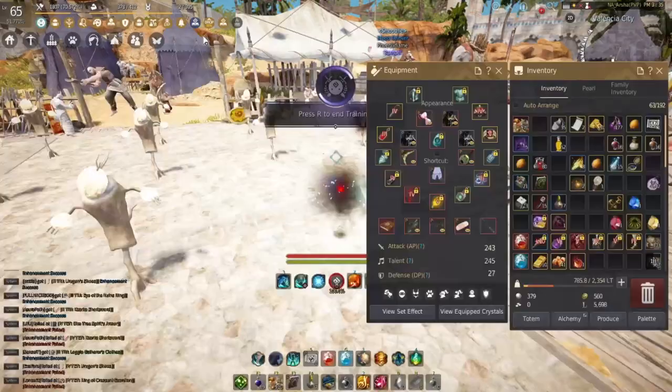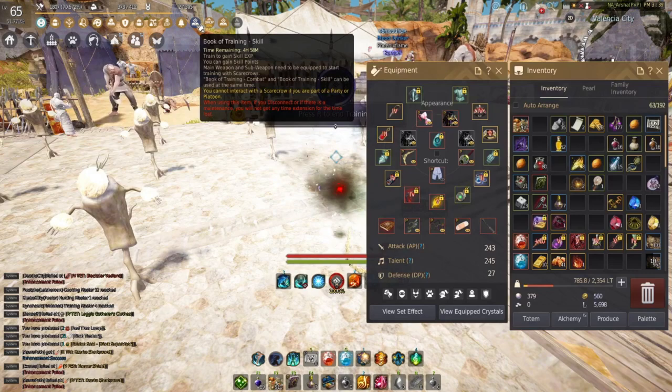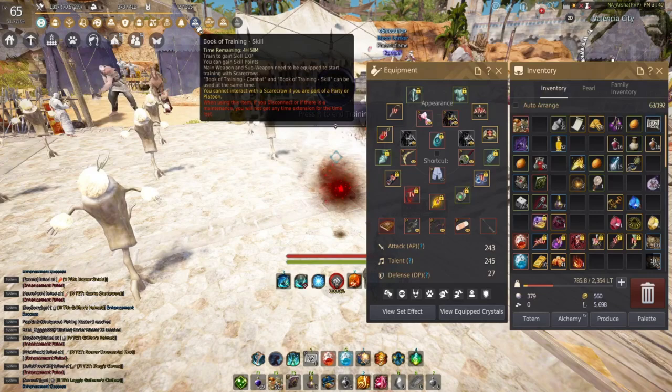Another thing to remember is that these book timers will keep going even if you log off or switch characters. Try to make sure that you can stay logged in the entire time that your training is going. Now let's get to the tips. Obviously, buffs can really help your game out. There's a ton of buffs that you can use, so I'll list the entire list down below, but for now let's just cover the most important ones that I normally always have on.